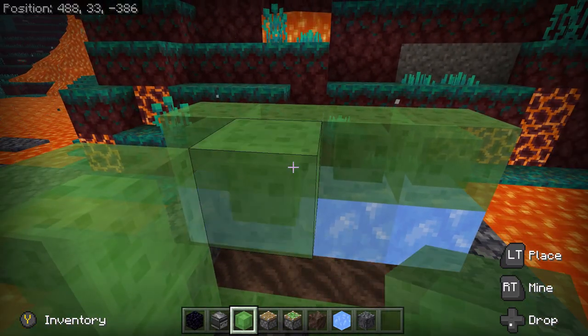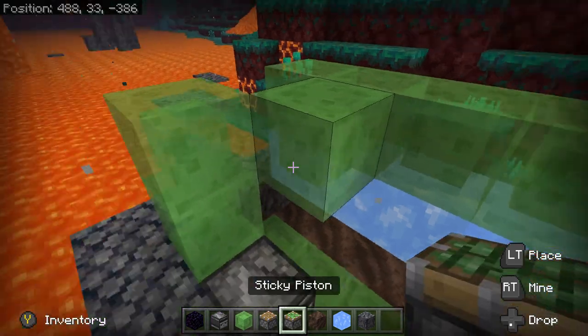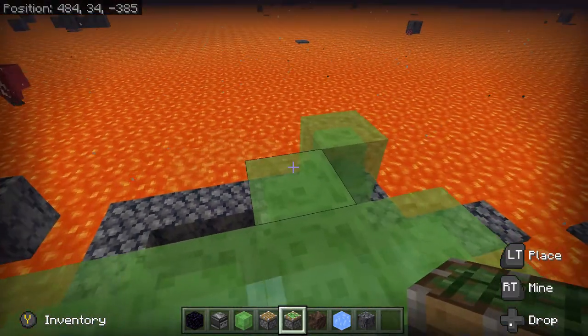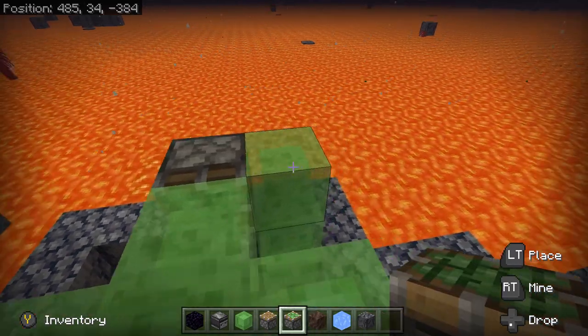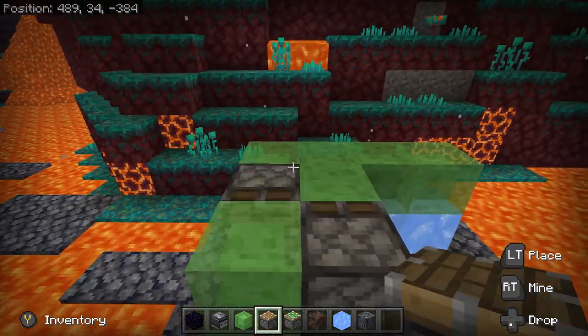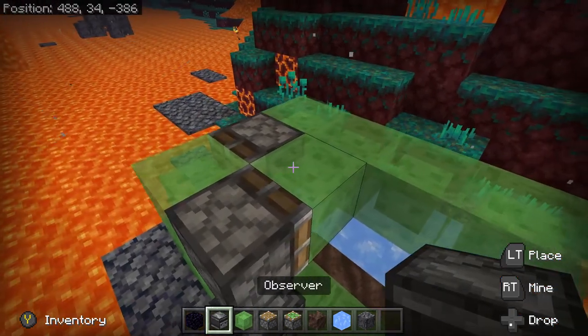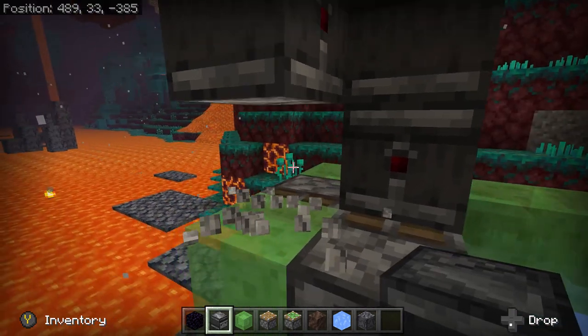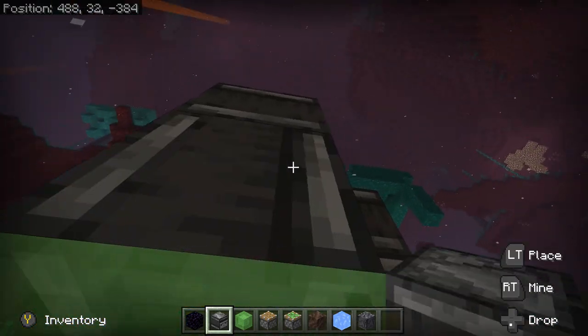Let's go ahead and place a slime block here. Place a sticky piston next to it on this side. And then a normal piston on this side. Place down some temporary blocks up here. Delete the lower one. And have an observer observing the air above it.